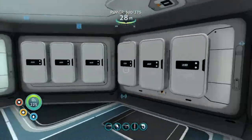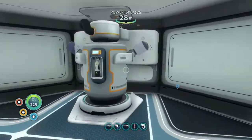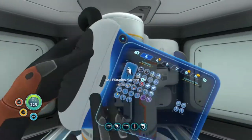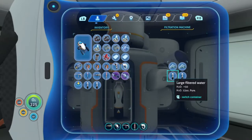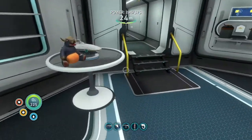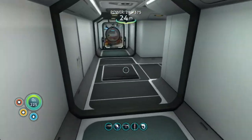We've got a second floor here which is predominantly storage and water. Do I have water on me? I've got two water — that'll be fine, I'll take them anyway. You may be able to tell that my inventory is a little bit full right now, but that is about to change.